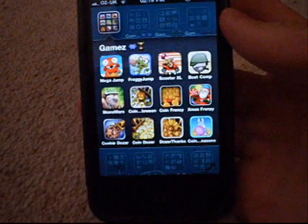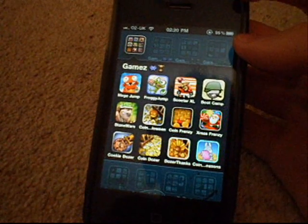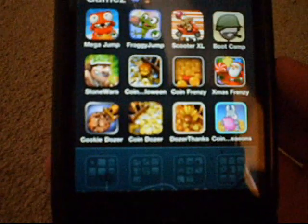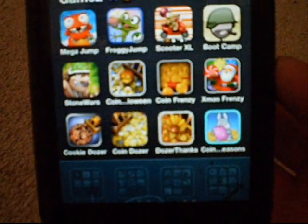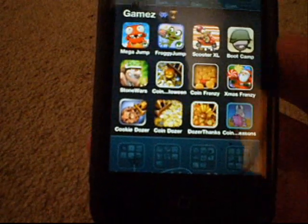Hey, what's up guys, it's Kieran Jane here with X123 and welcome to another iPhone 4 app review. Today it's going to be a kind of 3-in-1 because Coindozer have released Coindozer Seasons, which is a Christmas version, Valentine's, and I think one more - I think Easter actually.